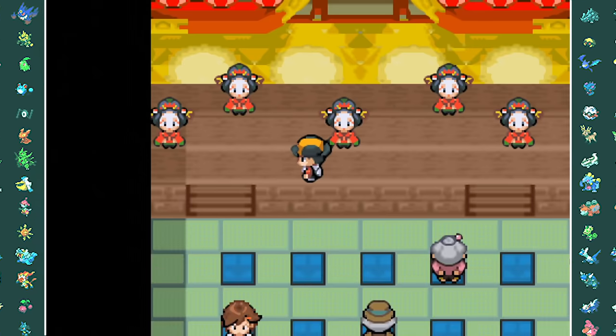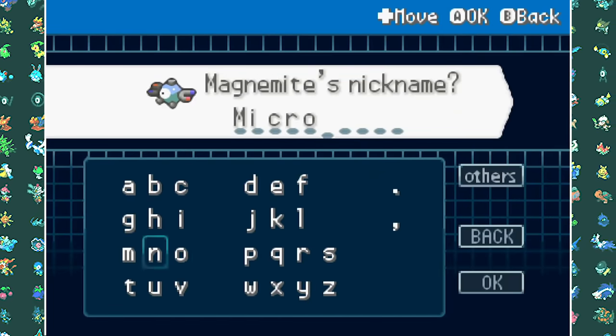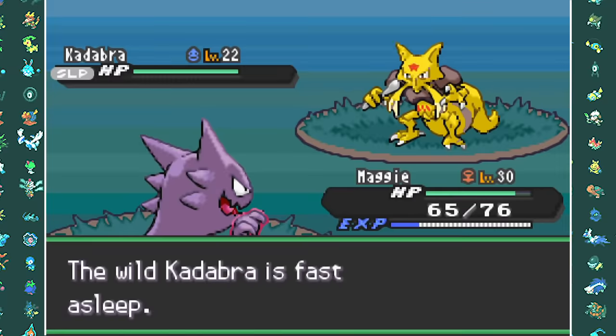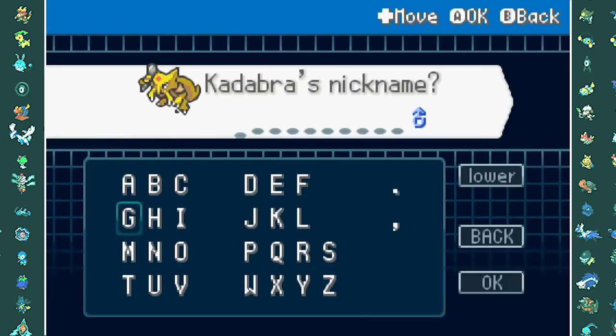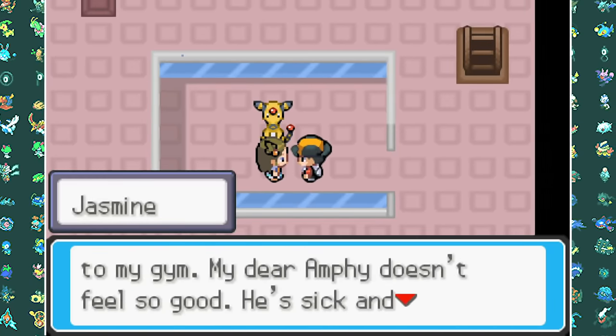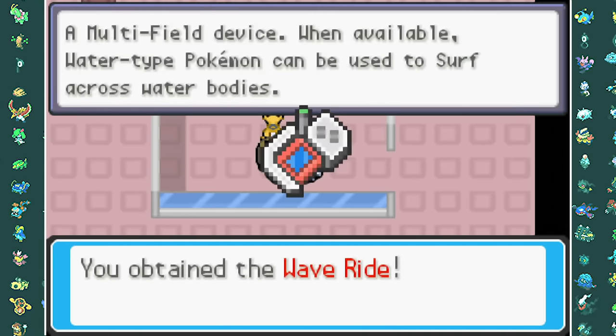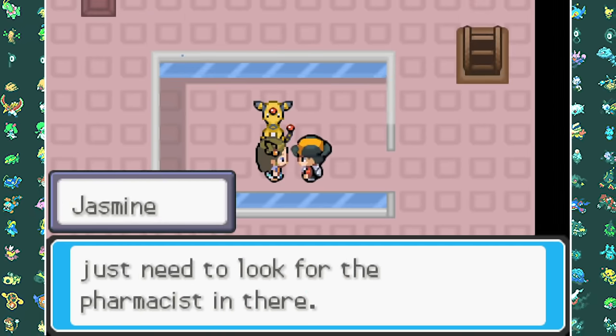As we move on to the next city, I find us a Magnemite — our next team member. After naming it Microwave, I also found a Kadabra which I named Quigdraw. We then do the regular lighthouse stuff where there is really nothing new — we just have to go and get the Secret Potion. While making my way there, my Magnemite evolves into Magneton.